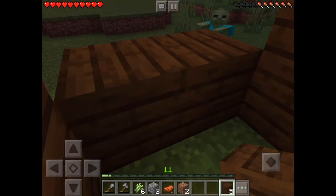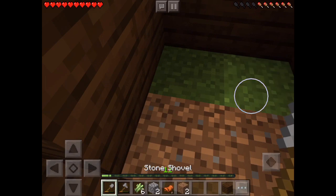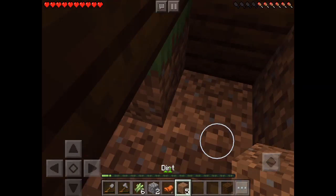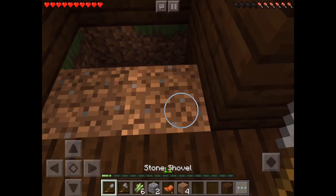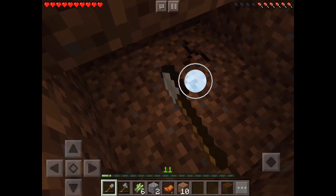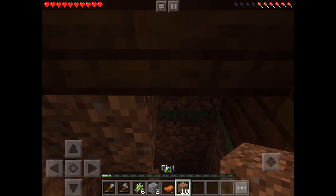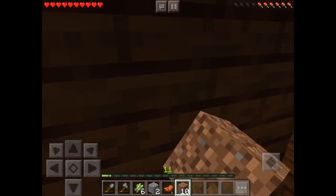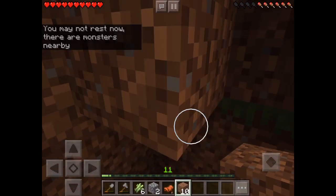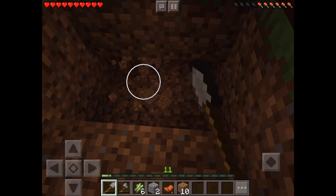Oh goodness, there's a zombie. We're just gonna start digging right here. I just can't build right there yet, so let's start digging right here instead. Either way I'm gonna have to build something right here. There are zombies out, so let's just go to the bed really quick. It says you may not rest — there are monsters nearby.